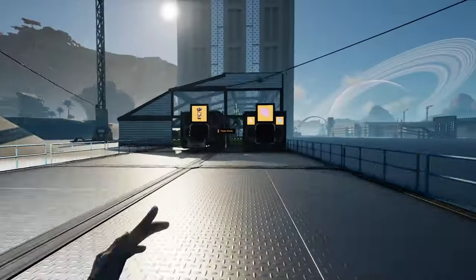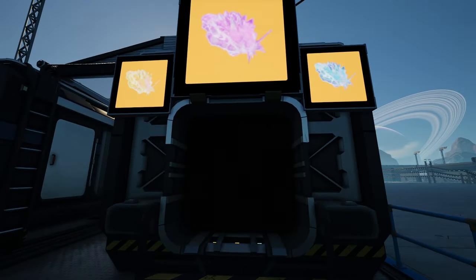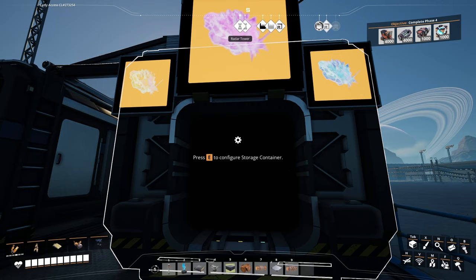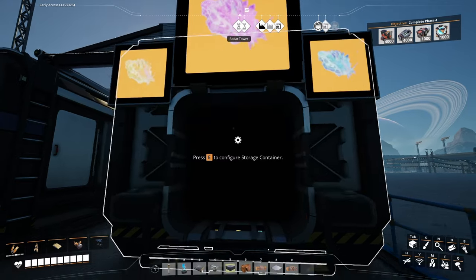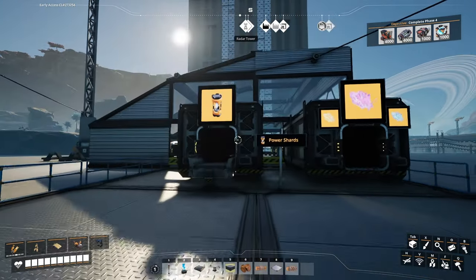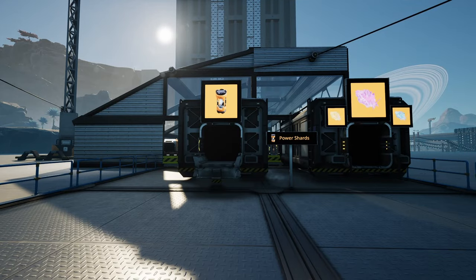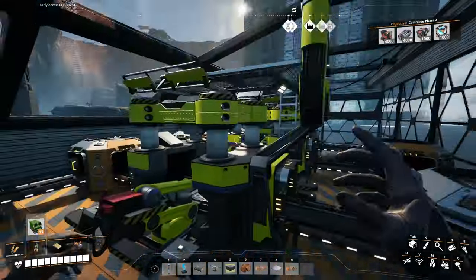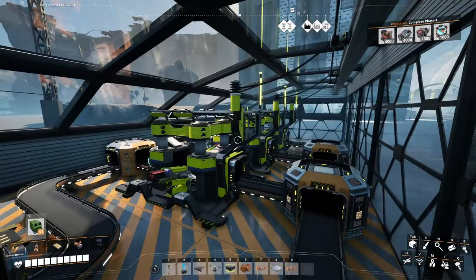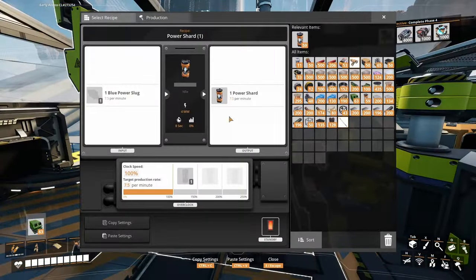Right next to my little hub here is the power shard factory, accepting all three types of power slugs. I've been out collecting power slugs. Let's go ahead and test it out — I haven't actually tested this one. Throw in one of each power slug into this storage container. Something tells me I didn't do it right. The game just ate those power slugs. They didn't get turned into power shards — they also aren't in the machines or on the belts.